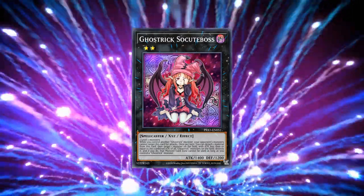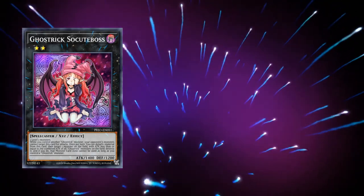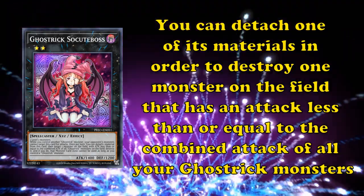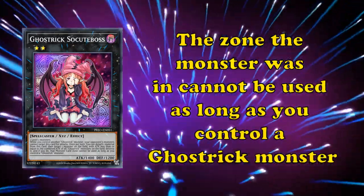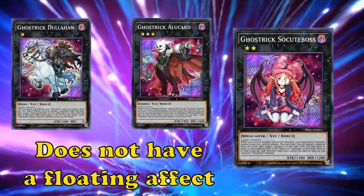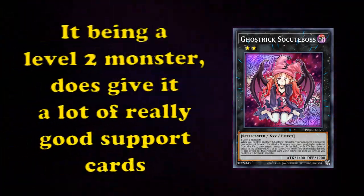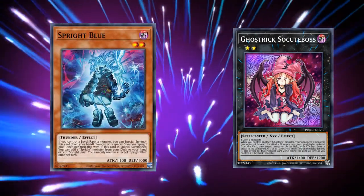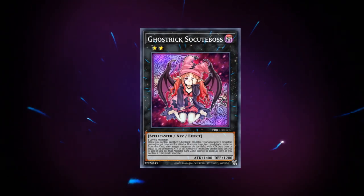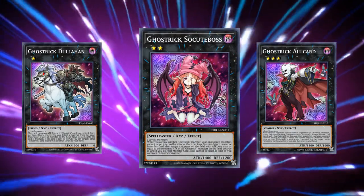Next up, let's go over the rank 2 Ghost Trick monster, Ghost Trick Sokuboss. This one requires any 2 level 2 monsters as materials, and has the effect where you can detach one of its materials to destroy one monster on the field that has an attack less than or equal to the combined attack of all your Ghost Trick monsters. And if you do, the zone the monster was in cannot be used as long as you control a Ghost Trick monster. However, Ghost Trick Sokuboss does not have a floating effect like Alucard or Dullahan, so it's generally considered not the go-to option for this combo in lieu of just going for rank 3 strategies instead. But being level 2 gives it a lot of really good support thanks to the Sprite engine and other things covered later in the video, and is a perfectly viable target to start the whole Ghost Trick combo. You just don't end with one extra card in your hand like you do with Alucard and Dullahan.